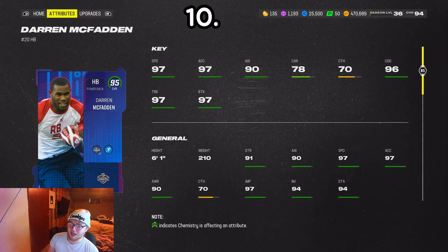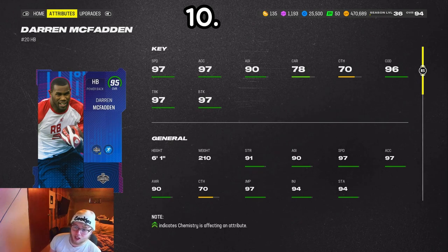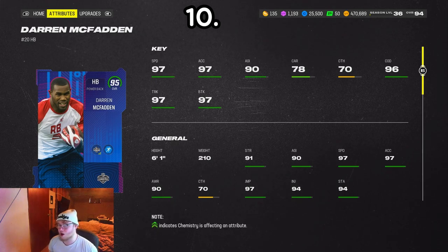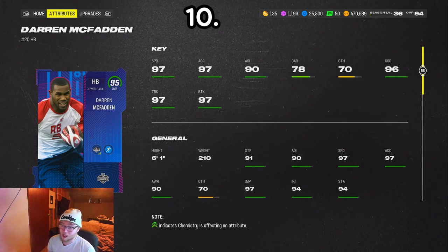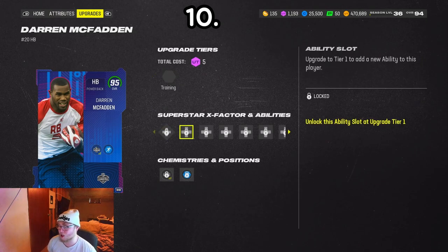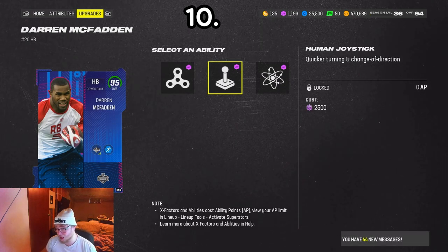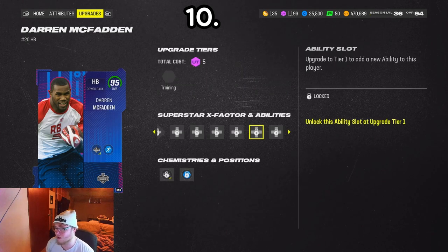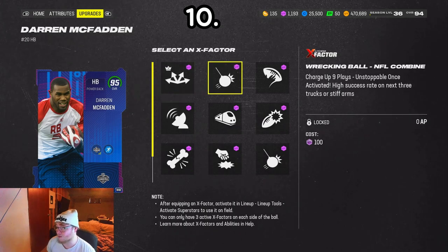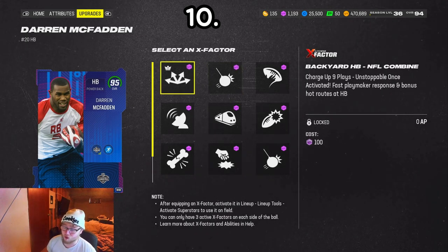Starting the list off at number 10, we got Darren McFadden — a free card, and he's still my starting running back to this day. All you gotta do is complete the combine challenges and you can literally get this guy for free. He gets Human Joystick for free, which I think is one of the most underrated abilities this year. He also gets Energizer, a really solid juke, and the X-Factor Wrecking Ball — he'll break some tackles with stiff arms and trucks.